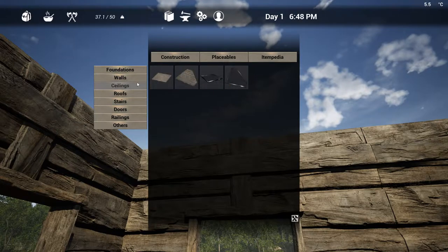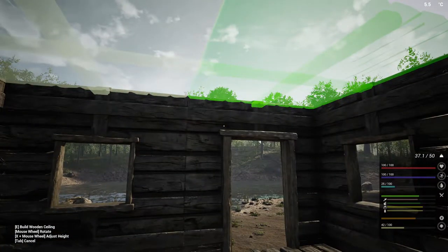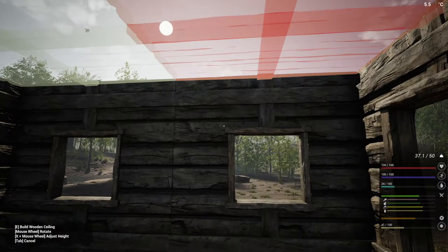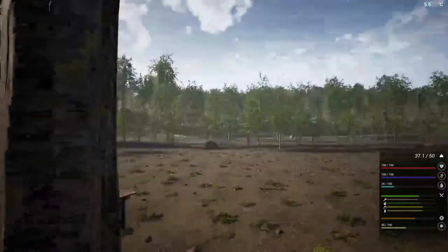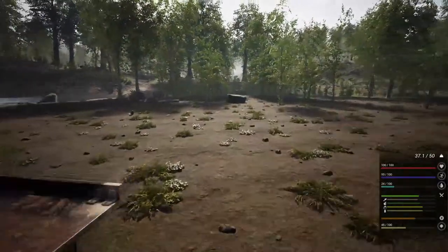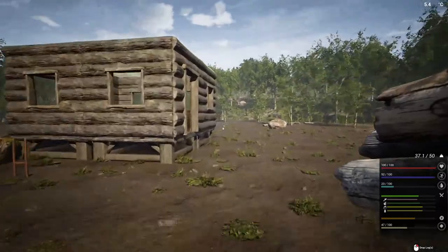Ceilings — which way are you going? Front to back, looks like. We'll make sure all of them face front. That one always turns for some reason — and that one turned too. We need three logs and four planks per ceiling. So we've got to cut down a bunch more logs. We've got a few — that's enough to do two ceilings.